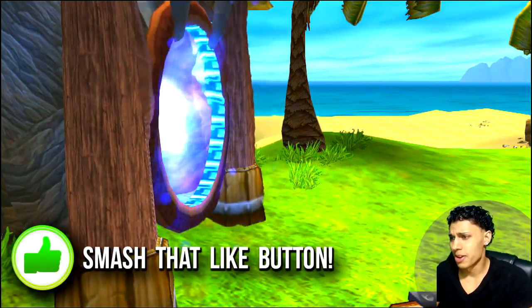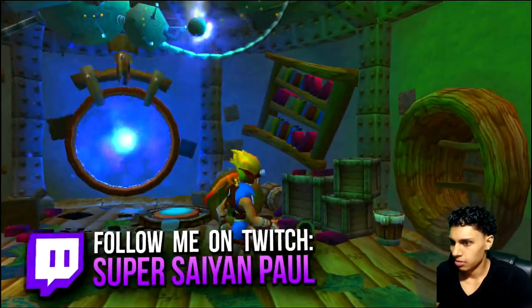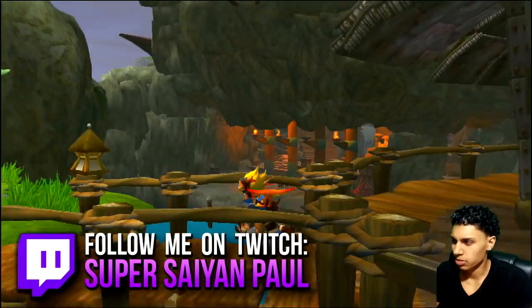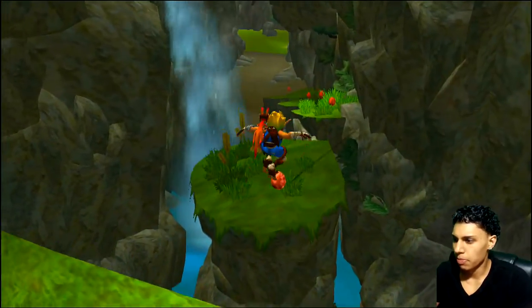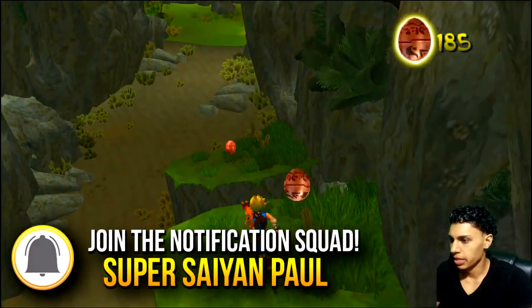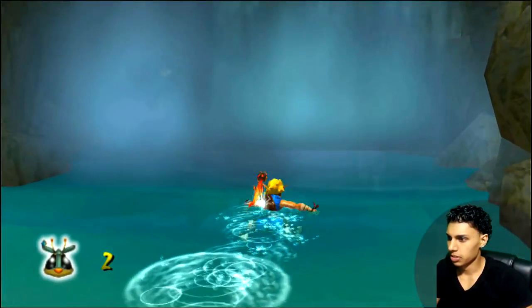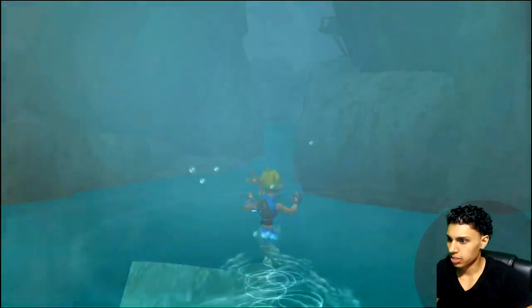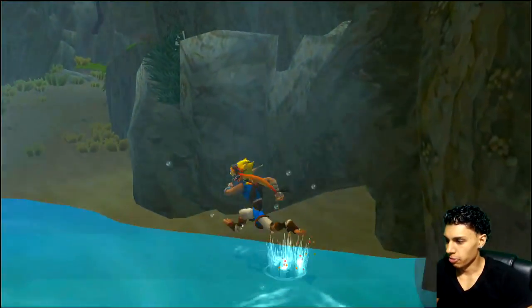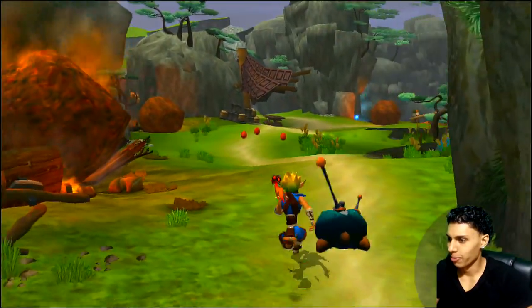We're back in Geyser Rock! I almost never use these portals — the only time I ever used one was back when I first played this game; other than that, never, because I don't like backtracking. Samos and Kira are not here. We can clean up a bit and then head on out. Let's grab these precursor orbs and see what's down here — always gotta check the water because you never can be too sure. I'm not trying to get eaten by the lurker shark. Okay, we're good.